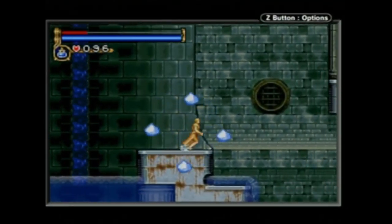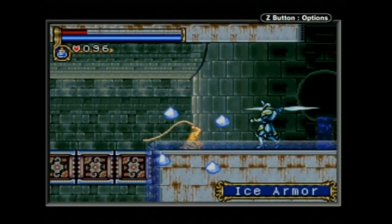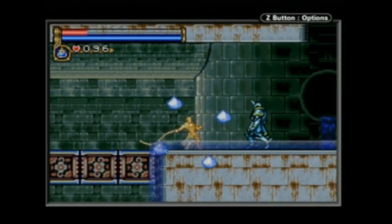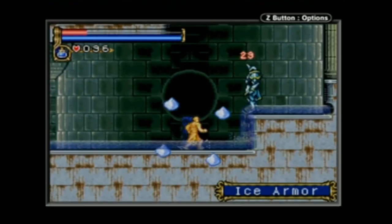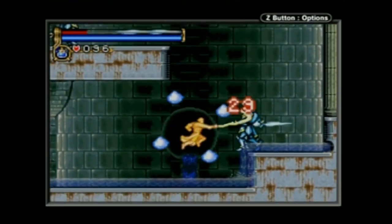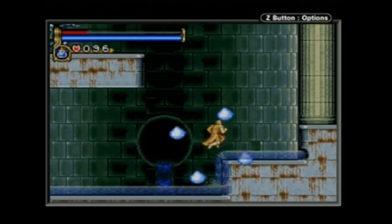Exploring in Circle of the Moon feels a lot like exploring in Symphony. The game utilizes both the X and Y dimensions equally, providing a variety of corridors, shafts, and larger open rooms to explore. Many rooms twist around with mazes of their own, and many of the greater subsections of the castle themselves also wind around in maze-like fashion. This is another huge castle to explore, full of upgrades to find, many of which are well-hidden secrets.